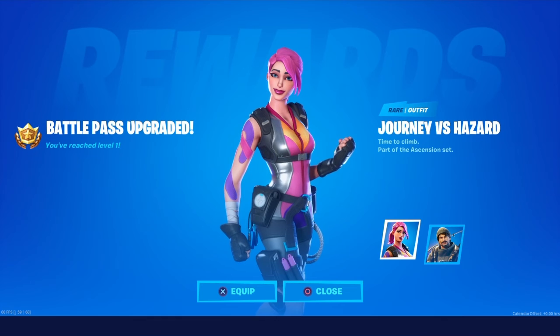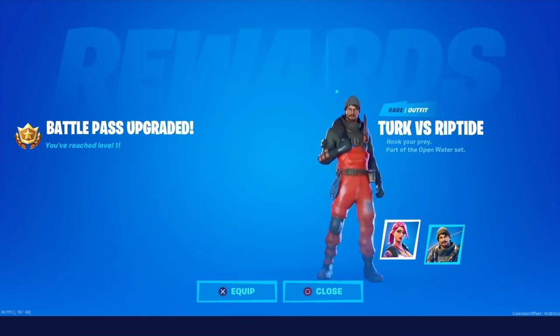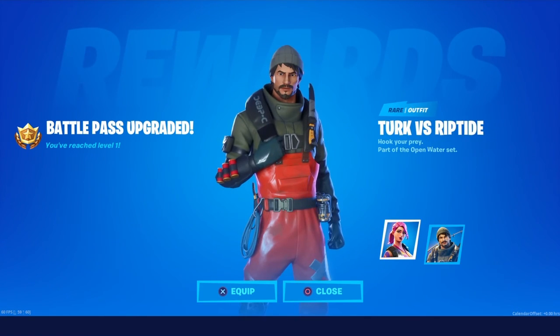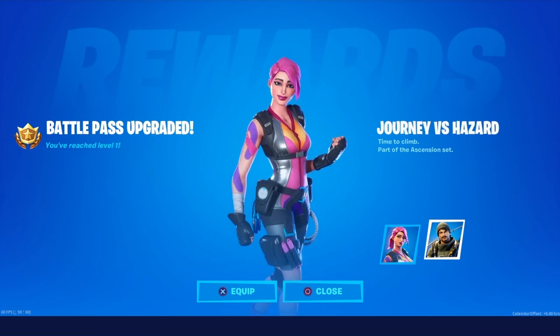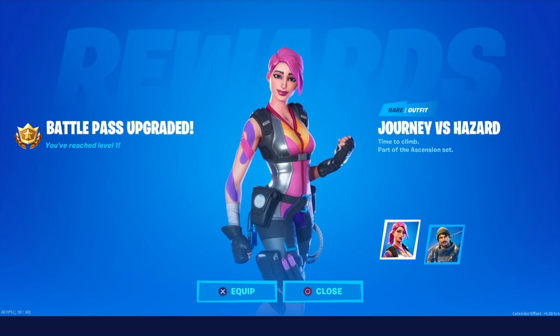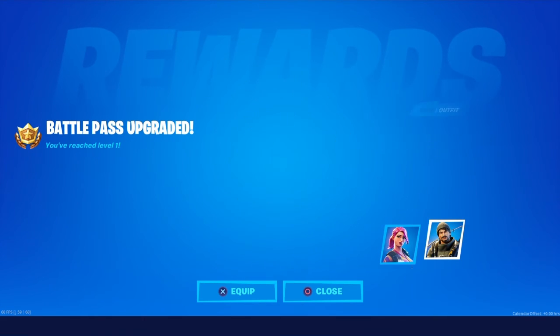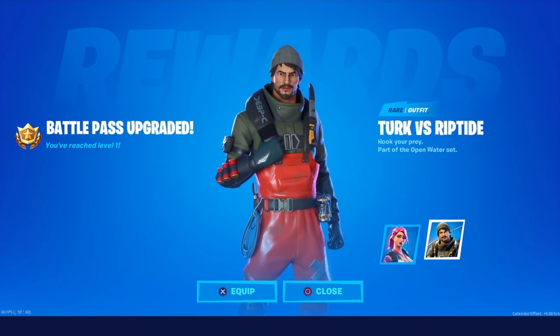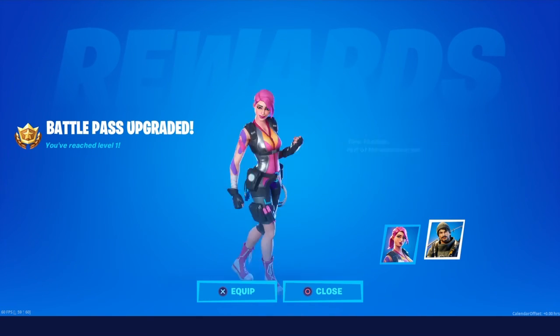Alright guys, so we just got the Battle Pass. We got this skin right here, we also got this one. It's called Journey versus Hazard and Turc versus Riptide. Honestly, they're actually pretty cool skins, for them being Tier 1. Not bad. I'm going to use this one for now.